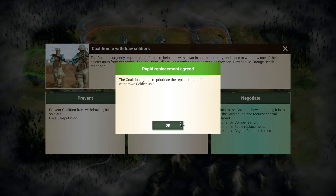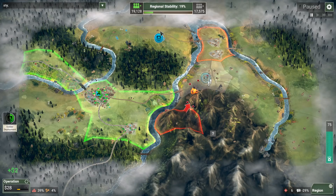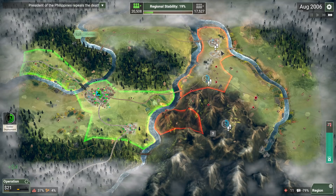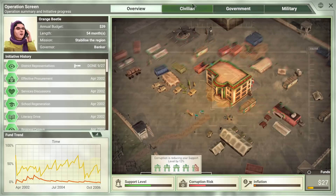The coalition wants to withdraw soldiers — I'm going to negotiate. They agree to prioritize the replacement so we should get it back a little faster; sometimes you also get some extra cash. We've stabilized fairly nicely right now and we have not lost any meaningful amount of reputation, which is interesting. I'm going to try to sneak in here and see if we can destroy this camp. Let's go ahead and grab another coalition troop. We got our soldiers back already — that was pretty quick.